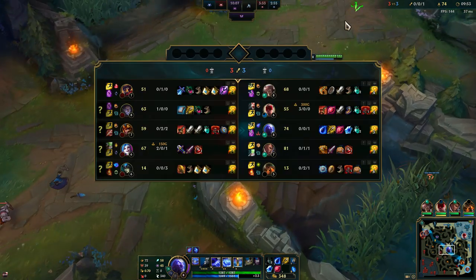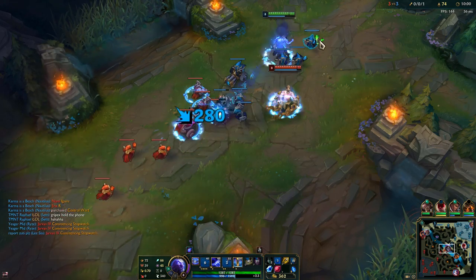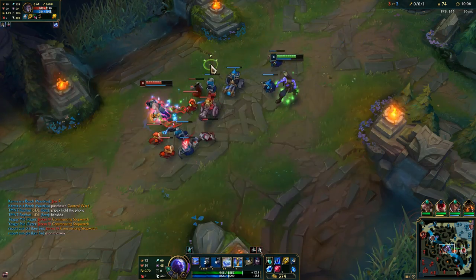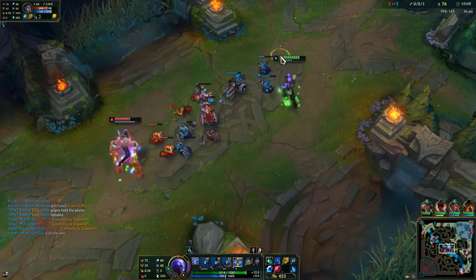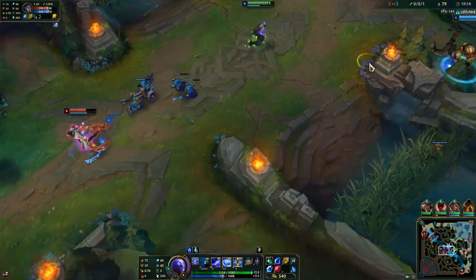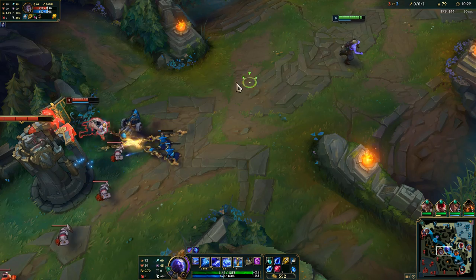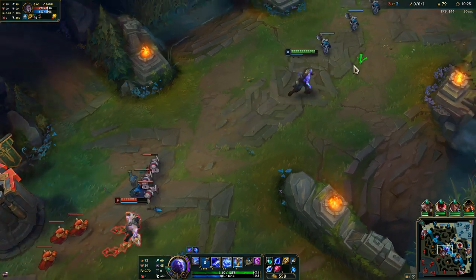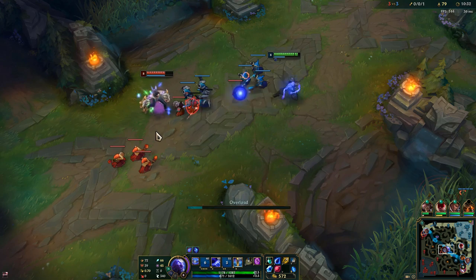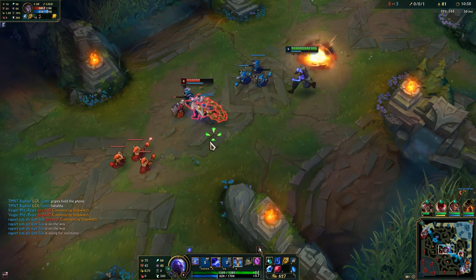We need to watch out because we don't have Flash here, so I can't walk too far up. Keep in mind he has a Stopwatch. He has the corrupting potion and the Time Warp Tonic so his laning phase is really good, but it doesn't matter too much because we can easily handle him. Ryze is a solid pick into Silas as well because Silas can't really do much with the stolen ultimate.